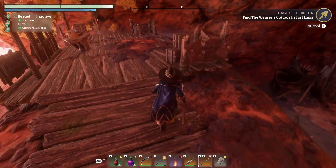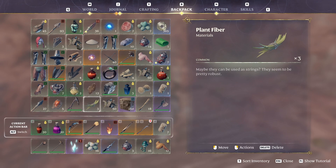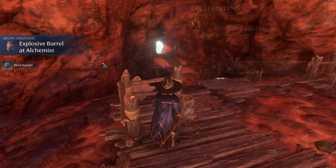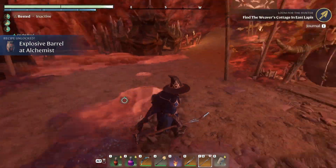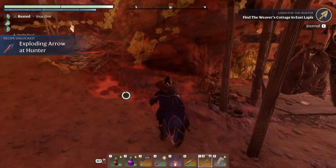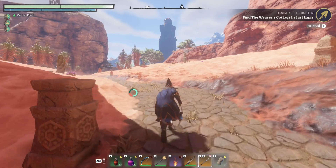Ooh, black powder material — I don't think we ever touched that before. So let's drop something and grab that. Drop these nails because I'm picking up so much metal. Black powder: Explosive Barrel at Alchemist. I guess we can build those around our base now. Ooh, Exploding Arrow at the Hunter — I bet that's fun! And then this path brings us straight back out to our Nomad Highlands Spire. That's why I wanted to take this route.